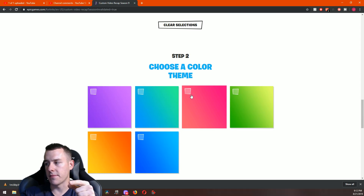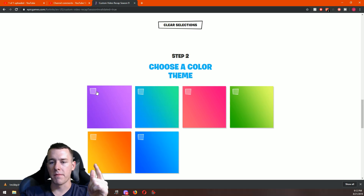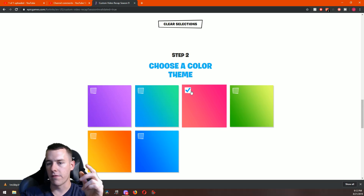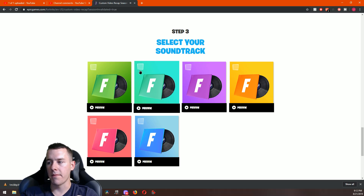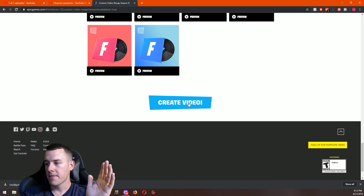We're going to go down to the bottom and then pick a color scheme — this will be the background color scheme. I did purple in mine but you can do whatever you want; I'm going to do red for this one. Then you pick a background soundtrack, and you can try them all out, preview them, and select the one you want.